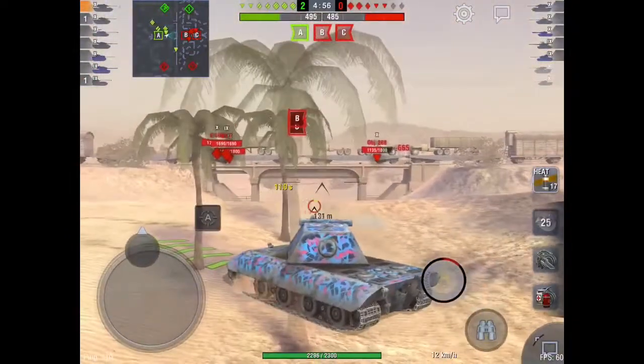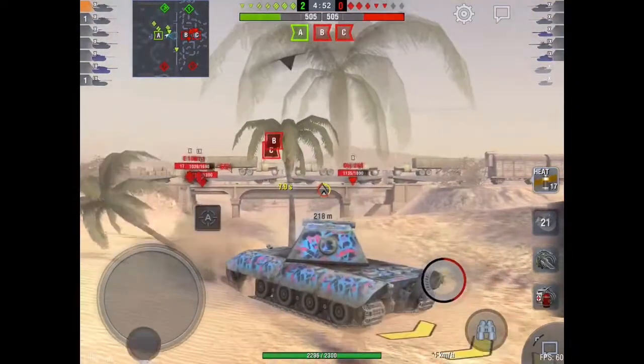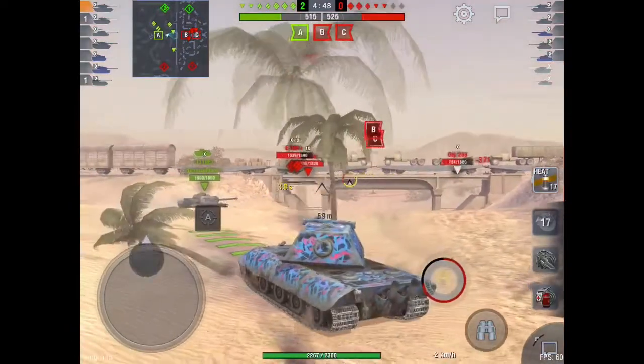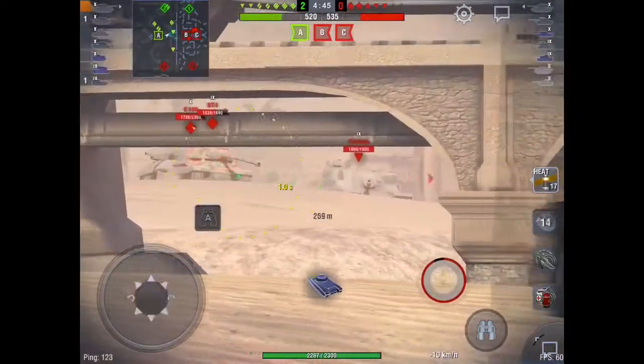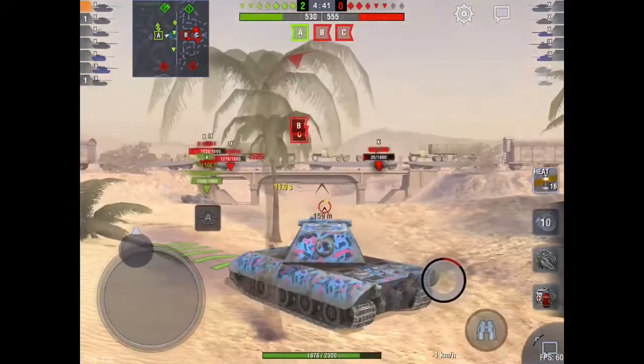Right here I get a shot into him. If you see where my gun is pointing, I have my turret half hidden from that 268 so he can't really shoot my turret. Reload. Take a shot at the Tortoise. Pull back.